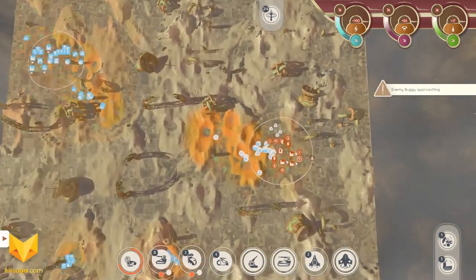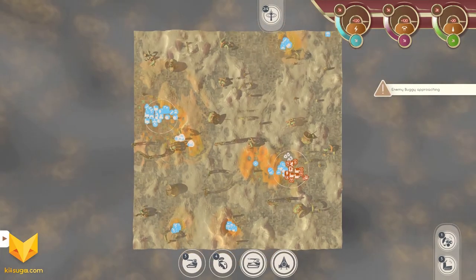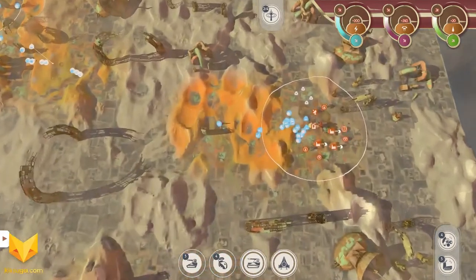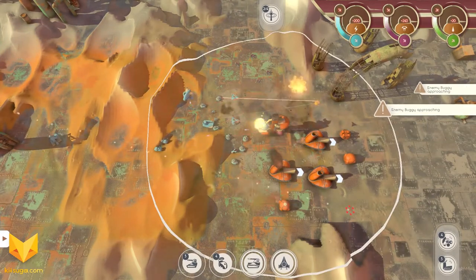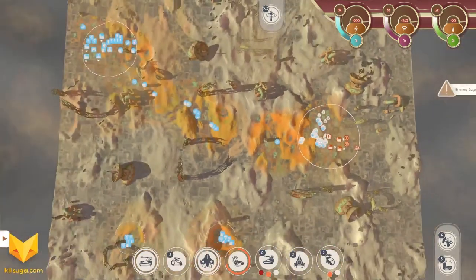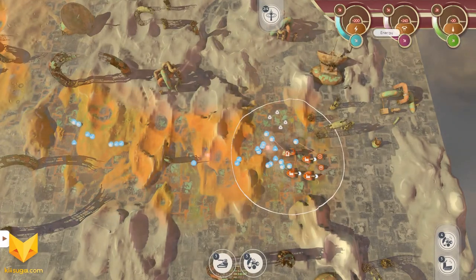Setting the AI on easy does that — it makes it so you don't really have to fight too much. Hopefully that gives you a nice overview of how this game behaves. This was just a quick single-player skirmish, about 20 minutes or so. He had an extra resource node right next to his base — that lucky guy. There's our artillery firing, and that's his main base right there that we're hitting. We still have plus 20 energy, plus 240 crystal, plus 200 fluid.